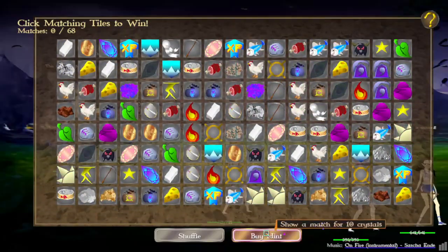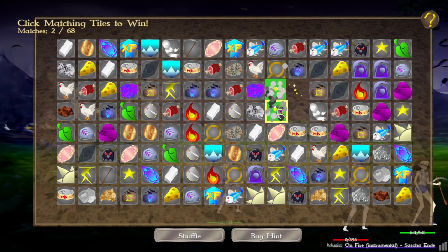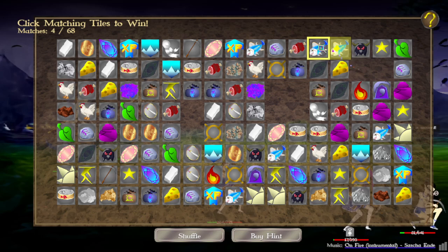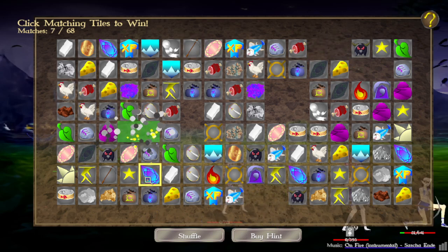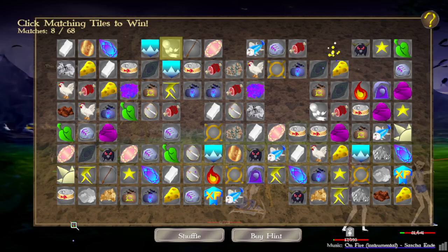The mining quest — I changed the icons to use different icons for better visibility. Hopefully this is easier to spot matches. Look at all these easy matches. Why is this not as easy when I actually play this?